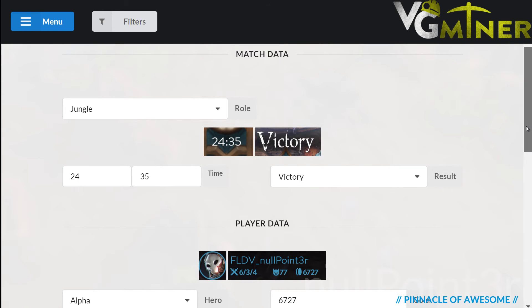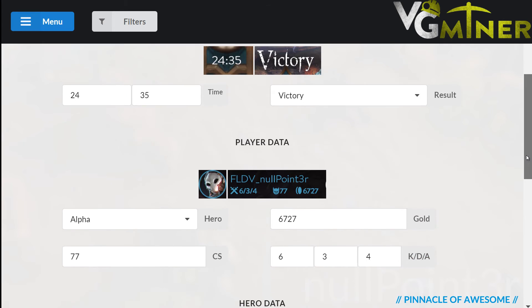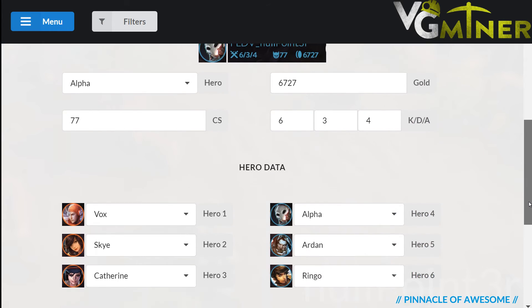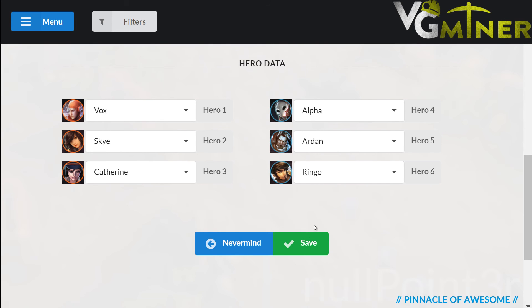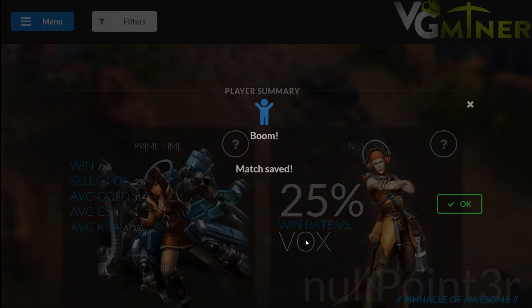Once our engine is done reading the screenshot, check for any values that are in red. That means we want to double-check those values just to make sure we read everything okay. Once everything looks good, just press the green check mark at the bottom and you are good to go.